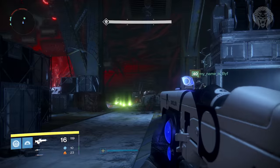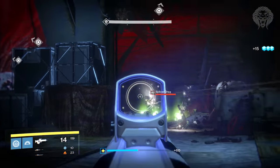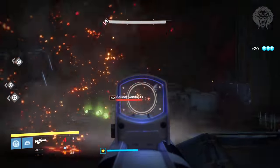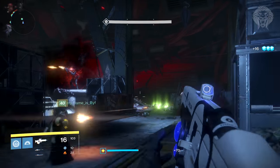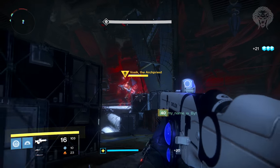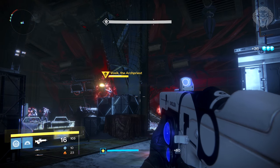Now for the real encounter against him. Once again, split into teams of two in the left, right, and middle. Kill the ads that spawn and keep them under control. Eventually orbs are going to drop down again - one on each side, three in total. In your pairs, one of you needs to grab the orb and throw it directly at Vosik at the exact same time as the others to take down a portion of his shield. Make sure you all do it in sync - they all have to land at the same time, otherwise you won't do the damage. You'll take down a third of his shield if done successfully.